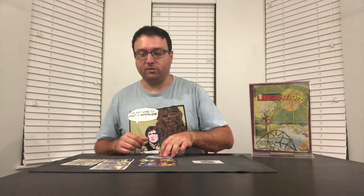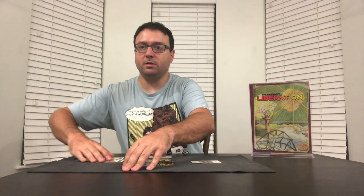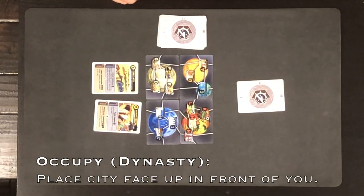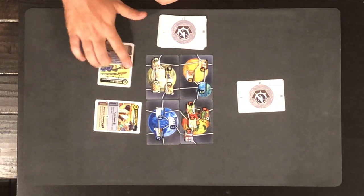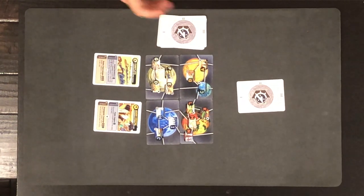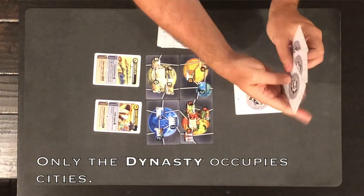Just a couple more concepts and we can start the game. The Dynasty occupies cities by placing them face up in front of them. The Dynasty can also exploit cities they occupy by turning the city 90 degrees, and unexploit a city by turning it back. The Liberation never occupies cities themselves — they only have their secret base face down and the cards in their hand.